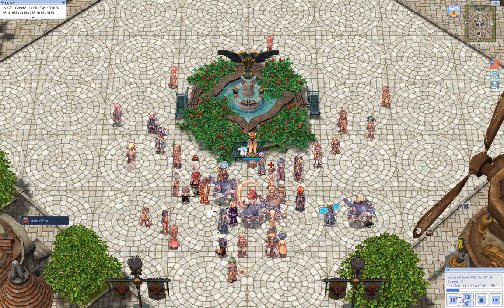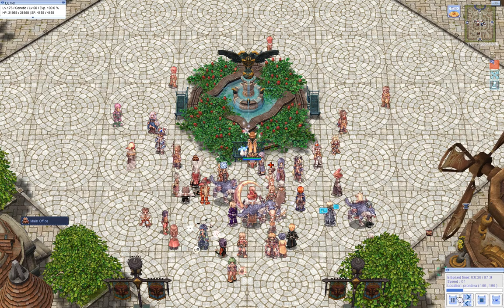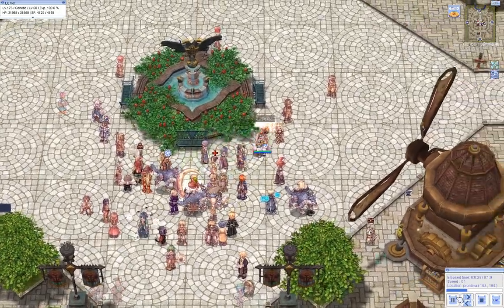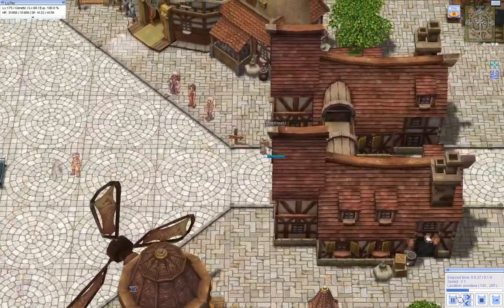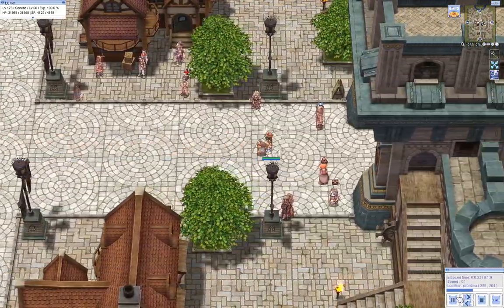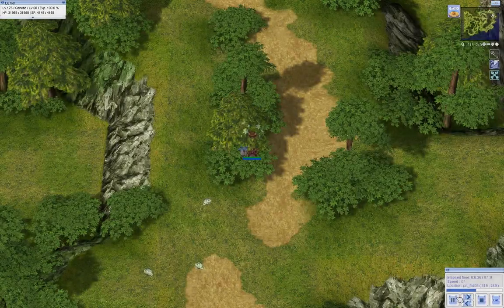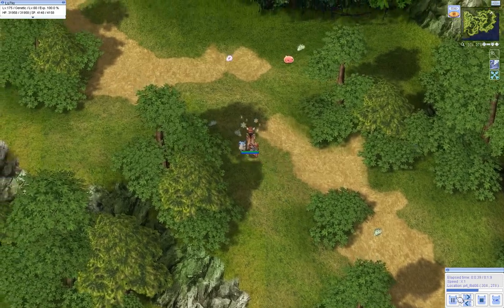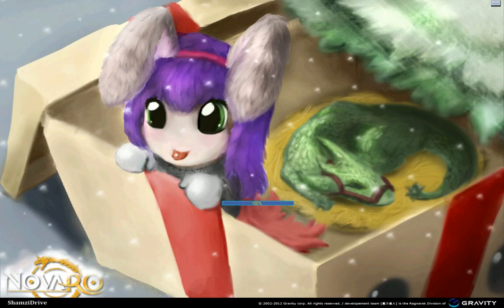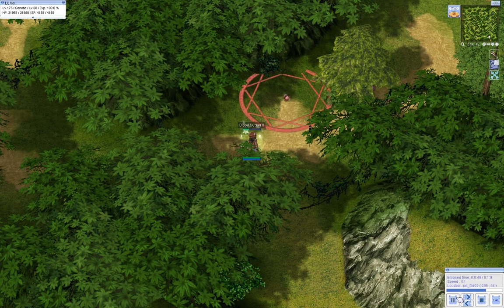Next up is the Stainer — he's the wind monster for the wind converter. Bring your earth element weapons. They are located one map east of Prontera, then one map north from there. Teleport helps to get closer. This map is a little annoying because of all the trees and it's very hard to see the Stainers, but luckily they can be heard quite well.